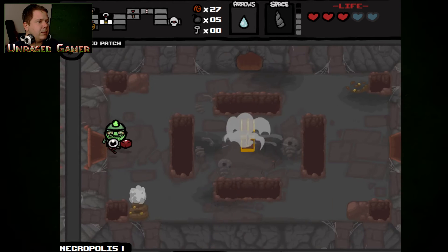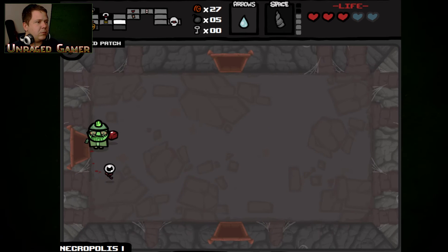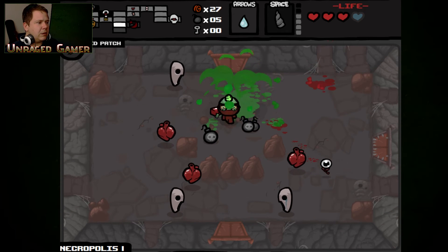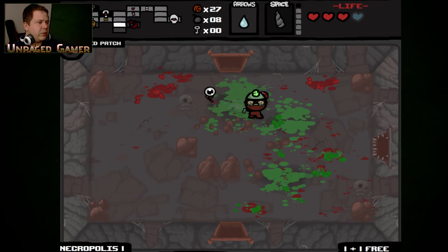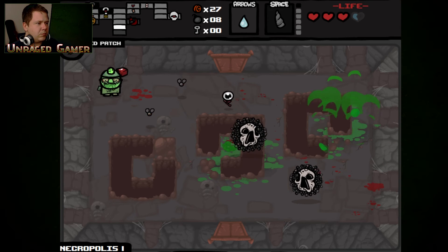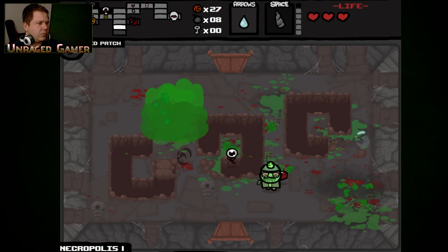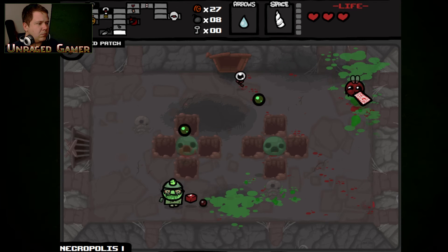I wish I could bomb in there — that'd be nice, but I can't. One more room at least. Oh, why did I come in here? Not too horribly horrible. It's probably going to kill myself — I should just beat the boss and leave. I got a card.